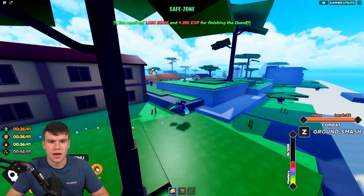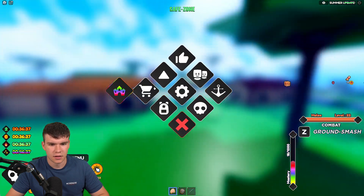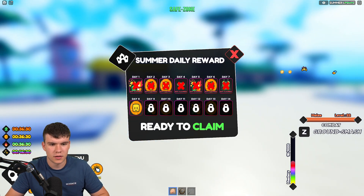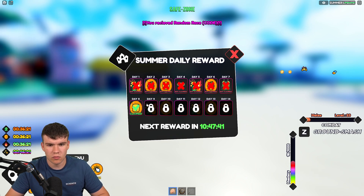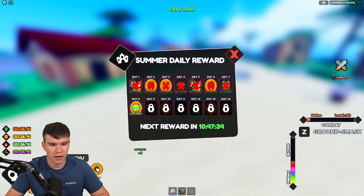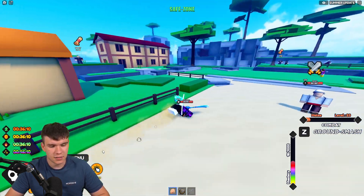We've got some XP and all that nice stuff. Here is the summer daily reward — we can claim day one. We received a random race. I get how this works now: if you miss these ones you can't get them back, but you can claim the update reward which is quite nice.